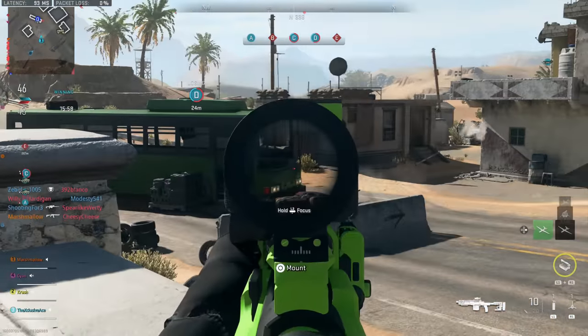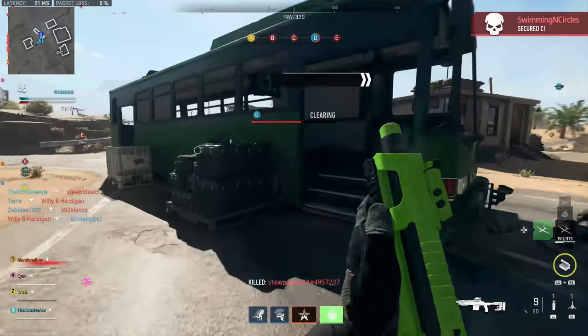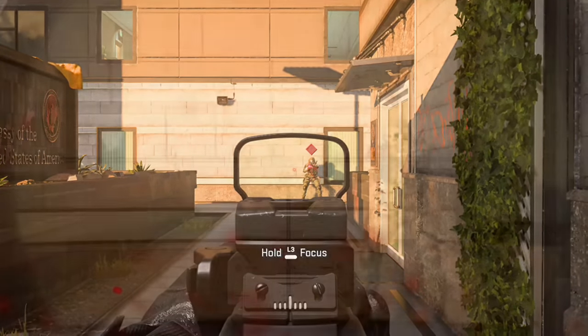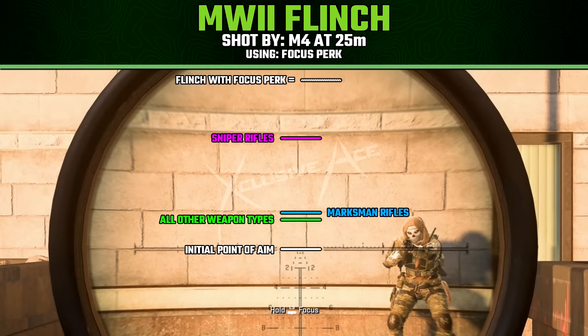Let's get into the flinch modifiers. The first is the Focus perk, which is a bonus perk in this game. It reduces the amount of flinch you experience while aiming down sights and also extends your hold breath duration for guns and optics that allow it. Typically this is more geared towards sniper rifles, but the flinch reduction applies no matter which gun you're using. Here we have our base values, and I'll fade in the dotted lines showing flinch with the Focus perk active.